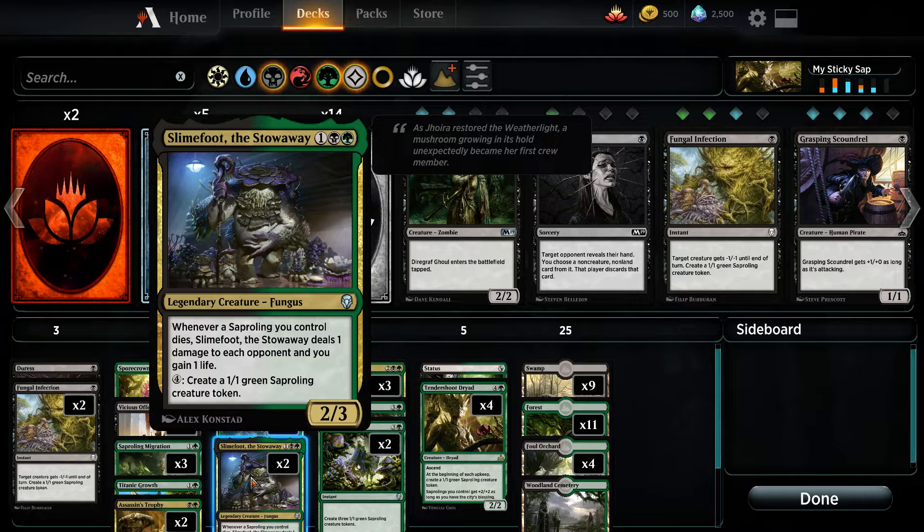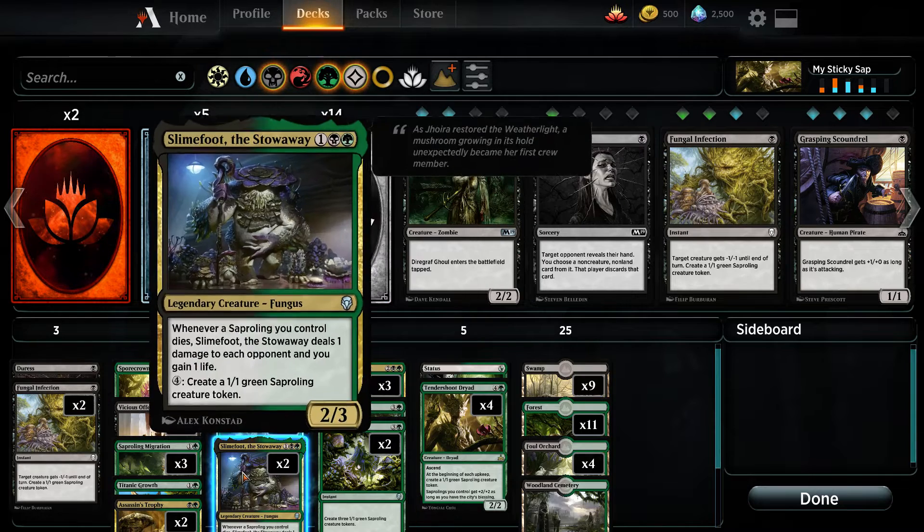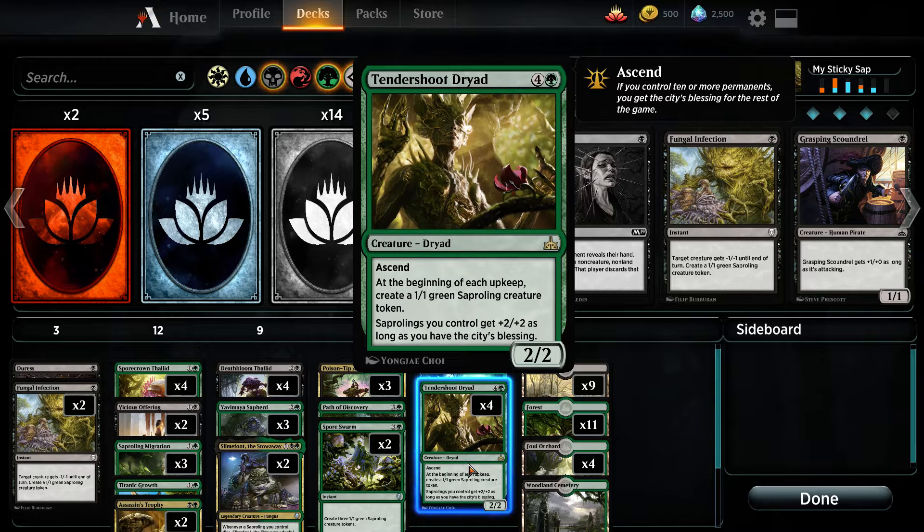So there's the Stowaway — I only have two in the deck because he's legendary, you don't really want both. This guy also makes tokens. Now, to make the tokens beefy, I have to make sure I have the ascend, because then all of the tokens are 3/3s.